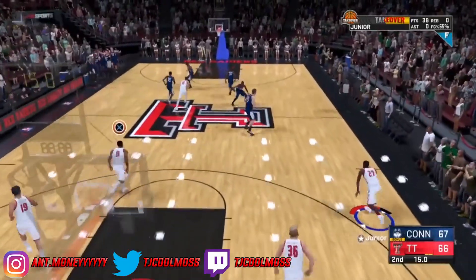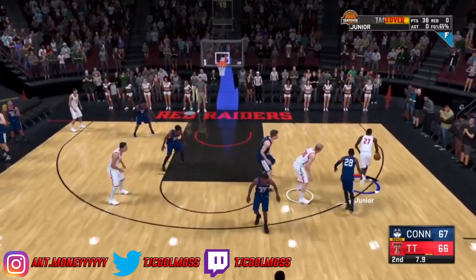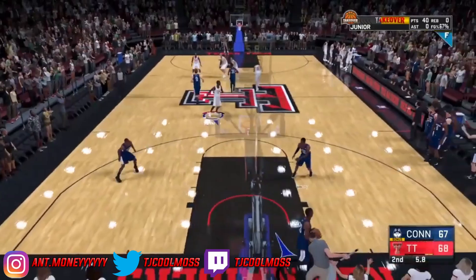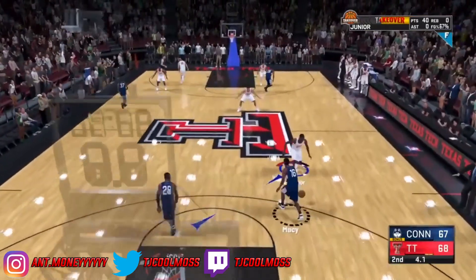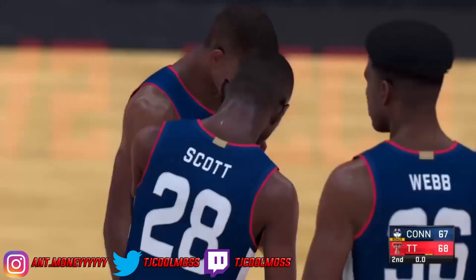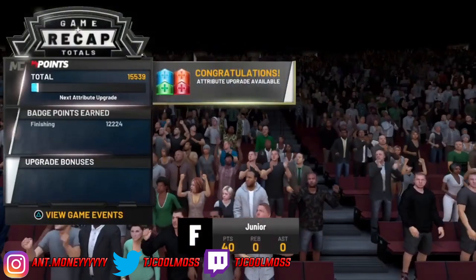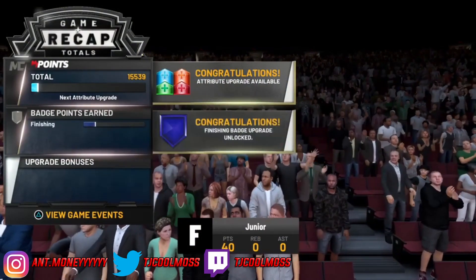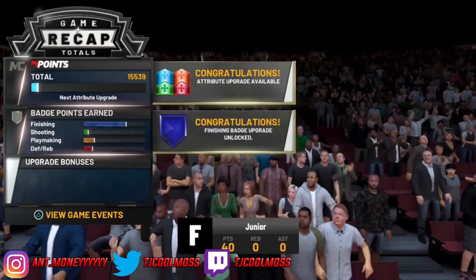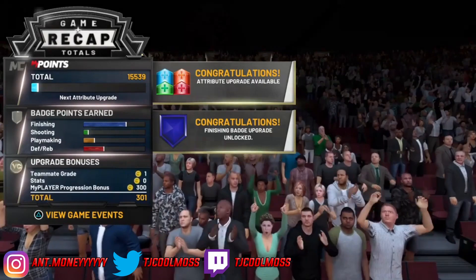You guys will see that this glitch does work. I'm just wasting the clock at this point, but go ahead and grind out those badges — these last few seconds can really help. You guys see I'm done with it, and we're gonna do the same exact thing as last time. Wait for the game recap to finish — you guys see the finishing badges stacked up and we got 1,500 MyPoints this time. Wait for your VC to finish loading, then close out the app and restart it.